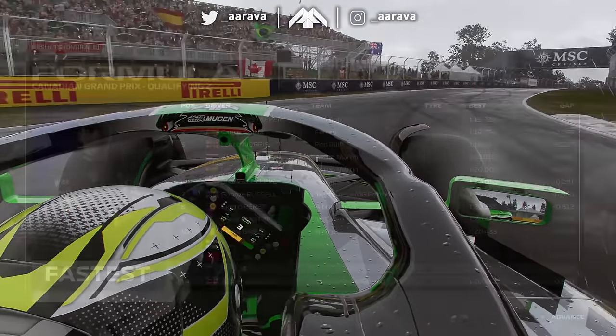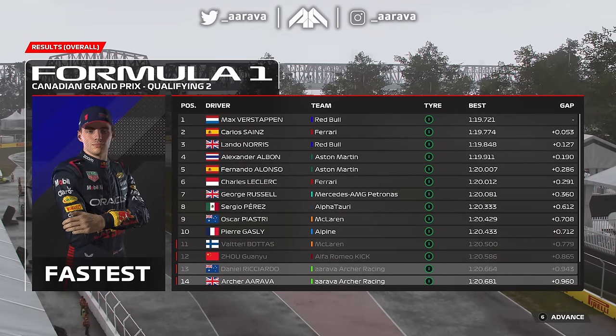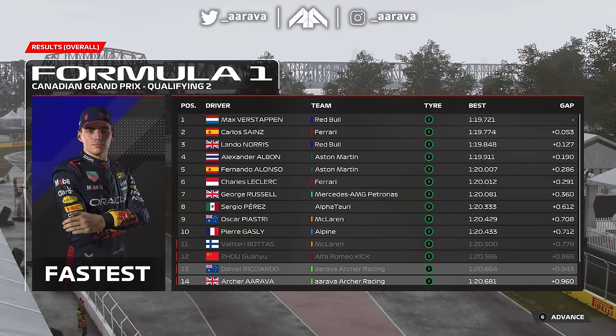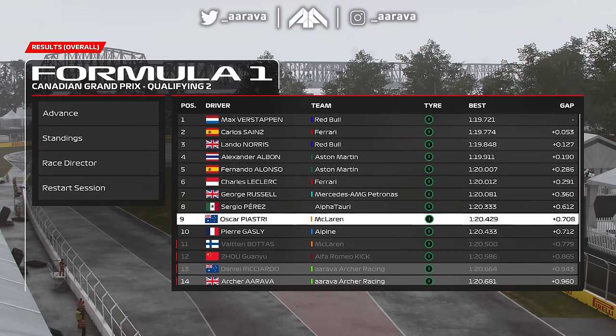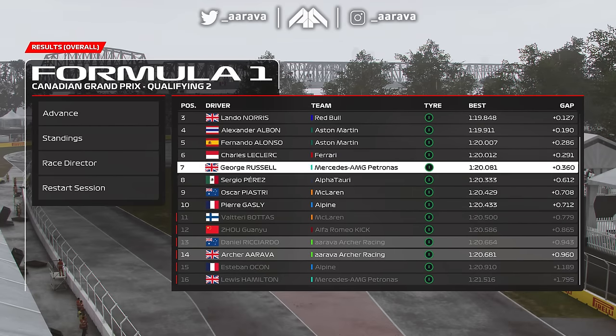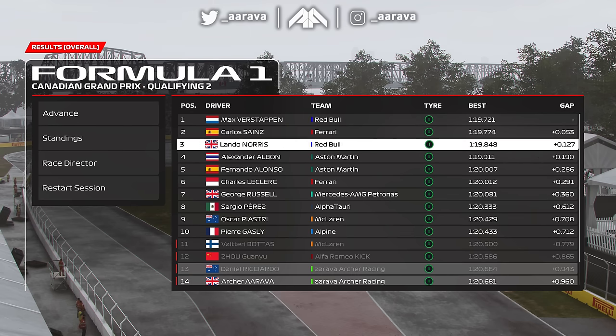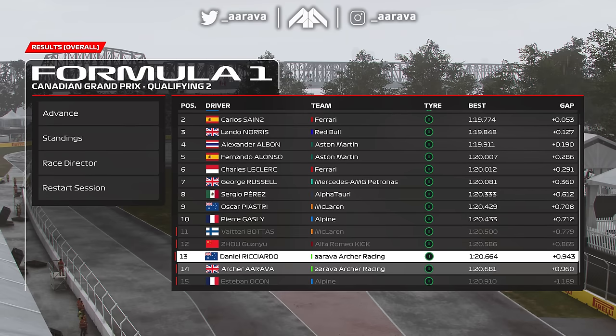What's gone on there? We were looking good in Q1 and I was loving life at P1 in Q2, but at the end everyone improved so much more than me. I thought two seconds gained would be clearly into the top 10 shootout, but I needed to gain three seconds — we're nine tenths off Verstappen in P1. Madness. After a 1-2 at Monaco, our team is double knocked out in Q2, P13 and P14 for tomorrow's race.